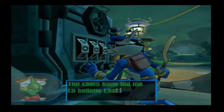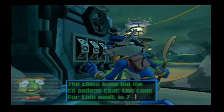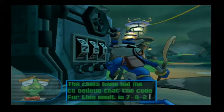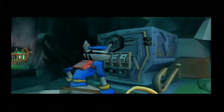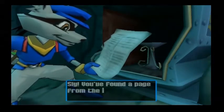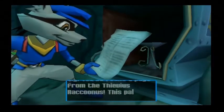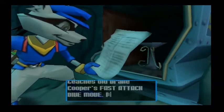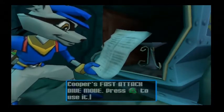I believe the code for this vault is 7-9-2. Sly, you found a page from the Thievius Raccoonus! This page teaches Old Drake Cooper's fast attack dive move — press the triangle button to use it.